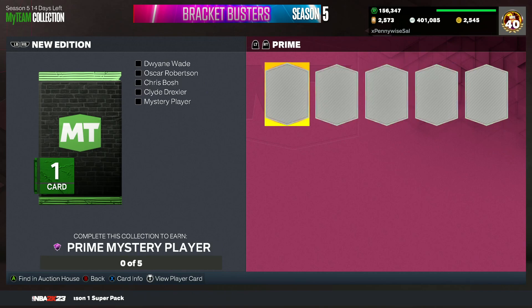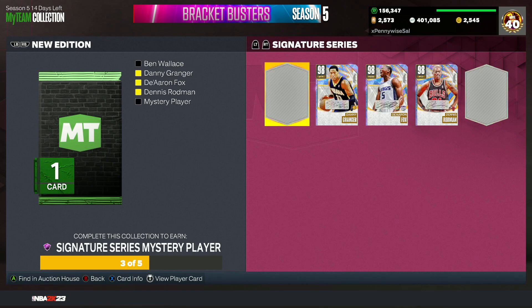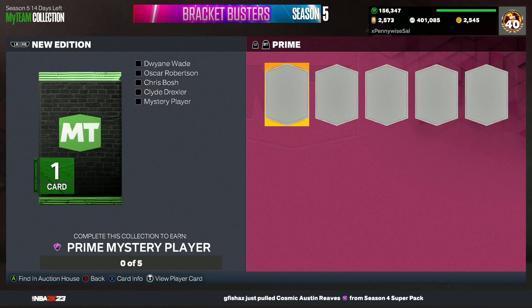So to quickly go over my four guesses: for the Prime, Dark Matter Wilt Chamberlain; for the Signature Series, Dark Matter James Worthy; for the Idols, Galaxy Opal Cedric Maxwell; and for the Flash, Galaxy Opal Derrick Rose. Will I get any of those right? Most likely not — probably all going to be wrong. Let me know in the comments who you guys predict and who you want to see for all of these sets. Hopefully you guys enjoy this video — I'll catch you in the next one.